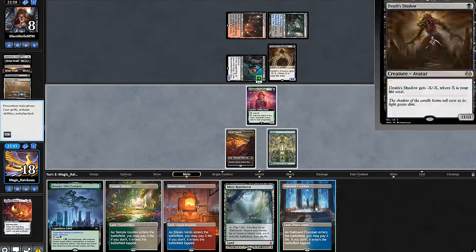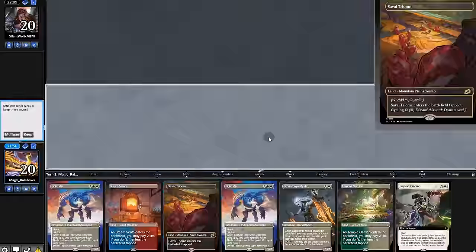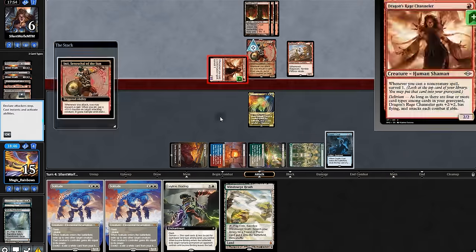So in the next match, we played against Death's Shadow. In game one, we got super flooded and on top of that our opponent discarded us, and they easily took game one. But then in game two, Cryptic Coat helped us survive long enough until we locked down the game with Omnath. So now it's off to game three.